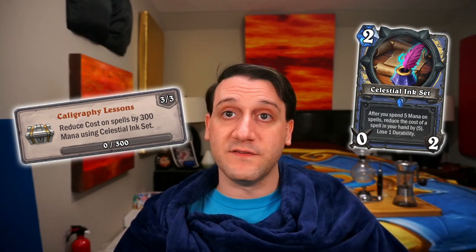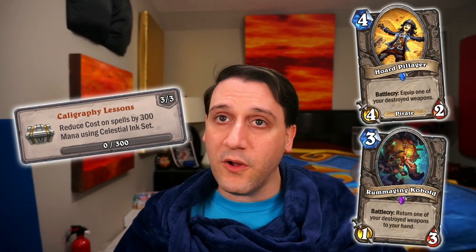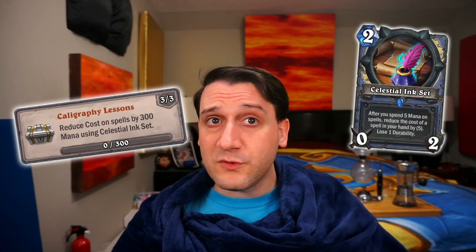The last of the mage achievements until the mini set arrives is Calligraphy Lessons. Fortunately, even if a spell that costs less than 5 mana is discounted by the Celestial Ink Set, it still counts as 5 mana reduced when the ink set procs. So for the third stage of this achievement, you just have to trigger the ink set's effect with a spell in hand 60 times total. Any deck with a fair number of spells will be fairly effective at knocking this out. With two triggers per weapon and two weapons per deck, getting to 60 triggers didn't take very long at all with the first two decks we're introducing.